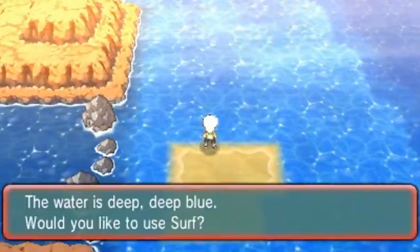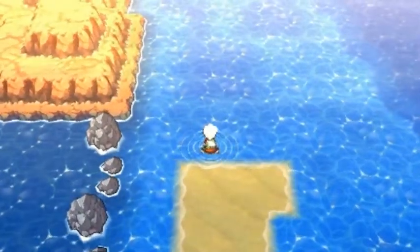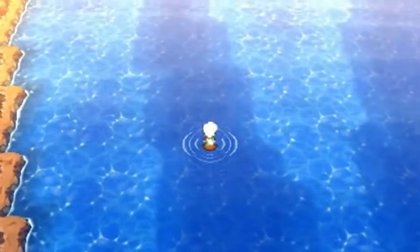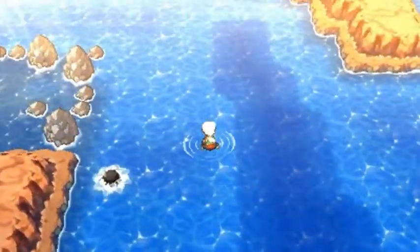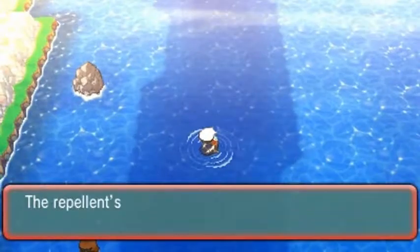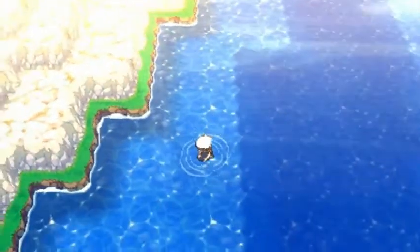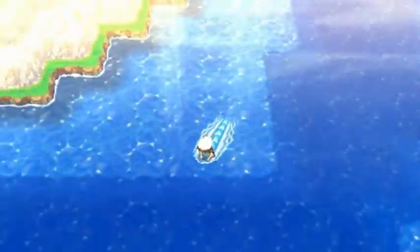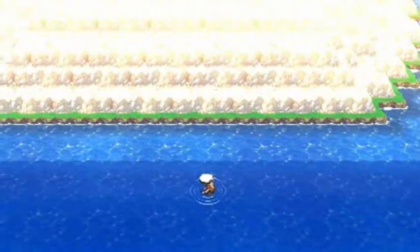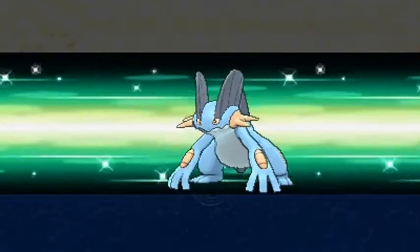So let's go right ahead to the next route — Route 126 — and we will be able to find Sootopolis City right here. If you guys don't remember, we took a small tour of this place and battled everybody. The only way you can get in is through Dive, so that's exactly what we're gonna be doing — using that Dive technique to cool off just a little bit and then go on our merry way.